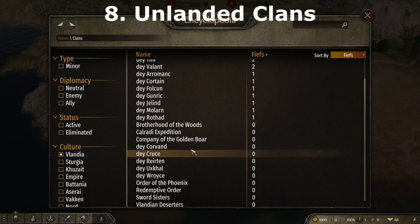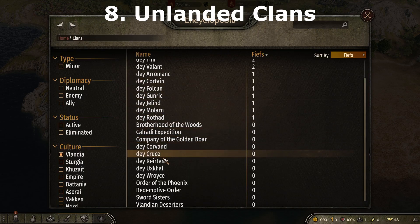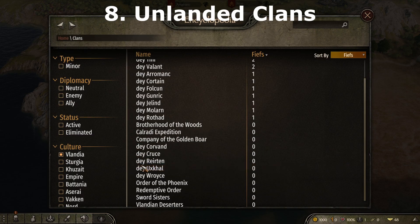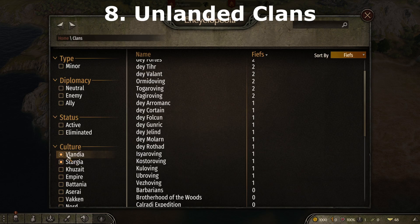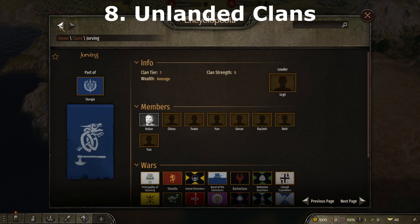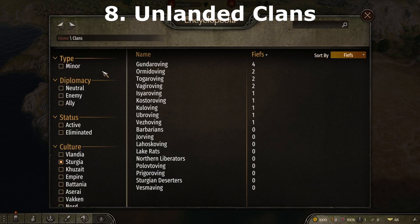Unlanded Clans is a mod that adds several new smaller clans to each kingdom that start without a fief. Kingdoms will start off stronger with larger armies now that they have an additional three to four clans to pull from, and as they expand you will hopefully see more division of land. If you pair it with the Diplomacy mod, it means more clans to join factions and start potential civil wars on top of those from Succession Crises and Separatism.